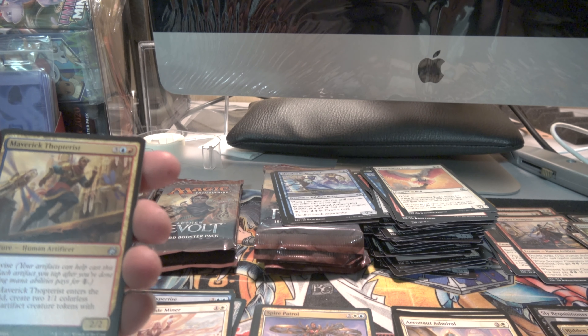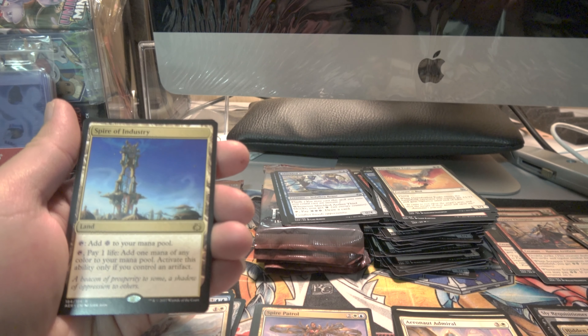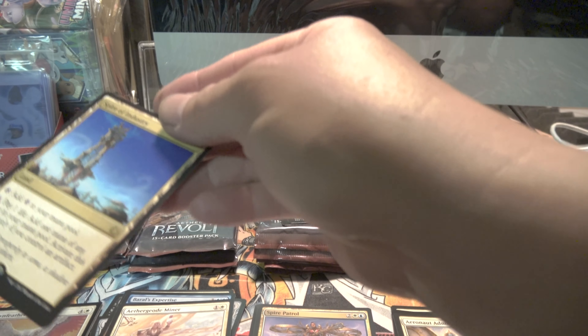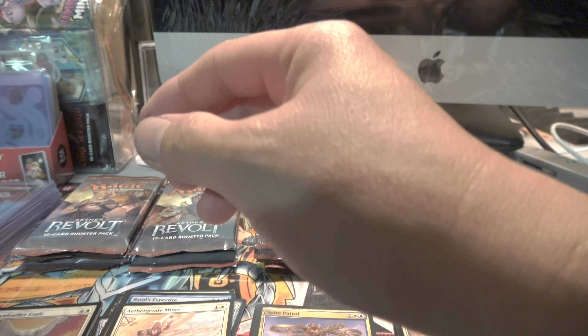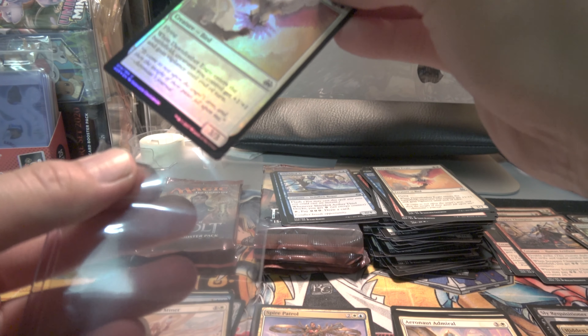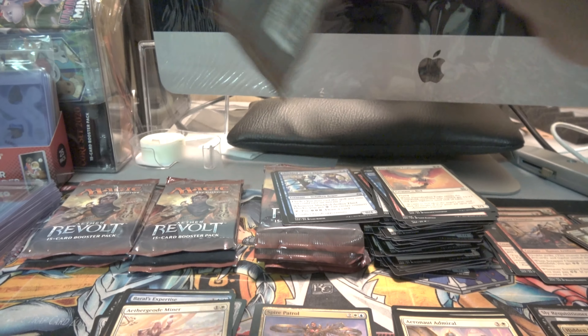Green. Green again. Ooh, look at the lid. But it's not a foil. Darn. I still like it though. These foils are nice because I always like to put them in a hard case, even though they're not all great, I just like putting them in a hard case 'cause they look nice.